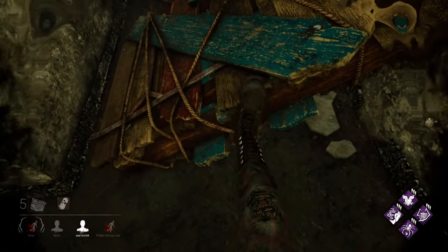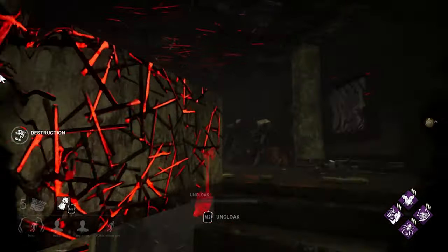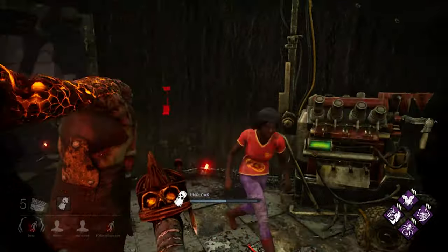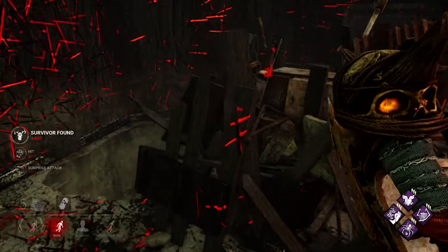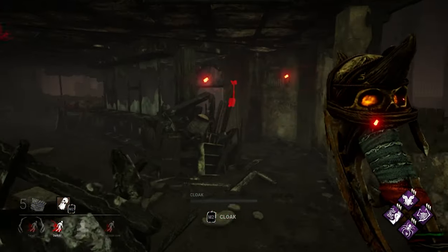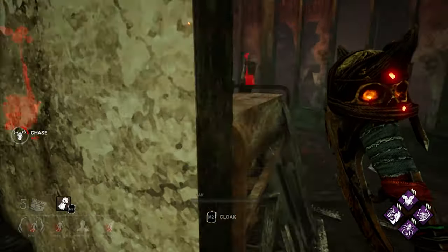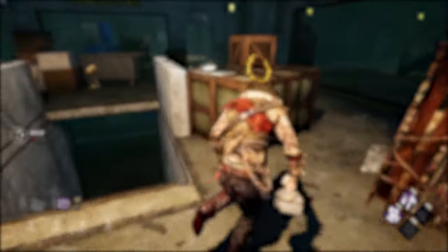If the generator is fully repaired, it will become activated. If it reaches this state, it can no longer be damaged no matter what happens. The generator's light will be turned on and you can see that it has been finished from afar. Killers won't see the aura of this generator anymore and it will become an irrelevant object. So much for the basics — now let's go for the do's and don'ts.